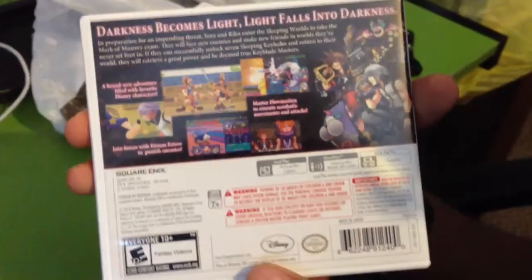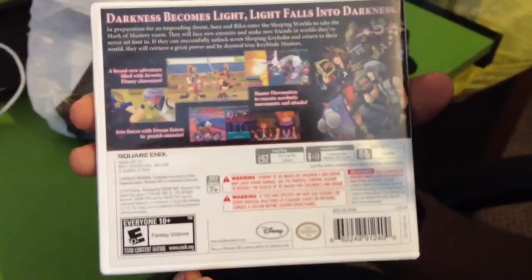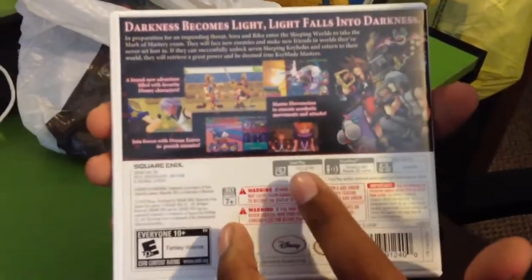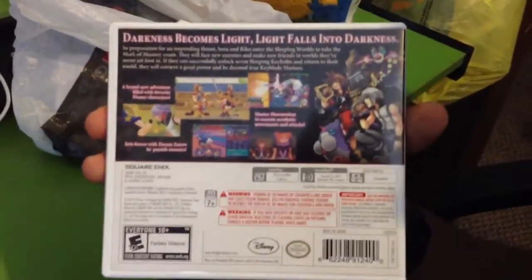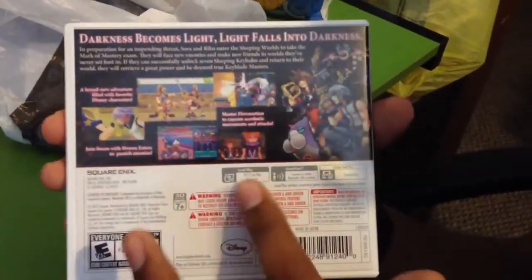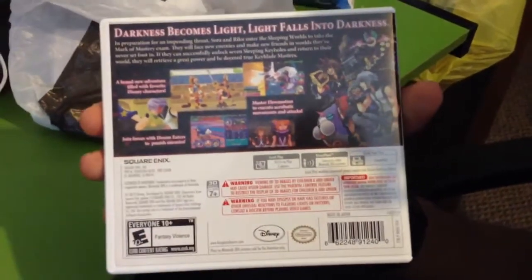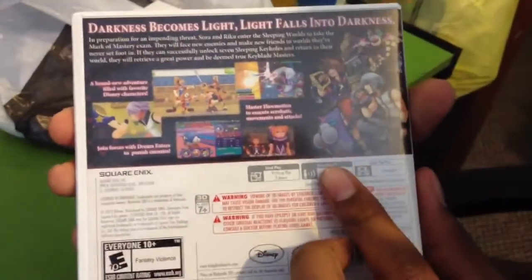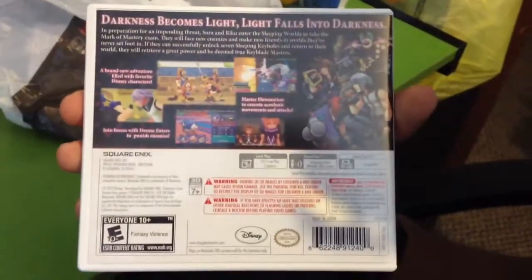He's from another Square Enix title called The World Ends With You, and I thought that was pretty cool that they brought those type of characters to this game. Down here it talks about how it's two-player co-op, and what I think they're talking about is probably AR. I figure they'll probably have AR battles, kind of like Yu-Gi-Oh! I'm not sure, but I'll let you guys know if I find out something else. It also talks about street paths — I'm guessing that's something with the Dream Eaters.